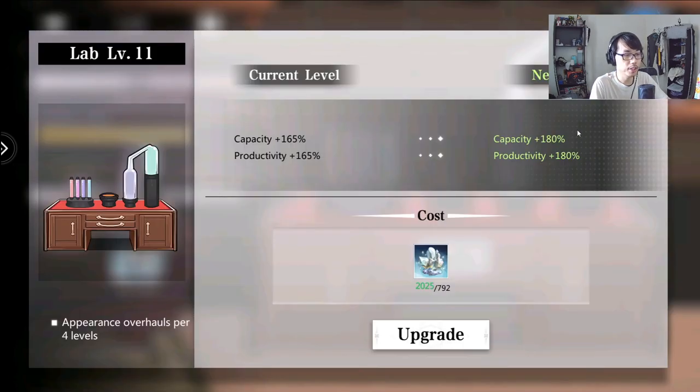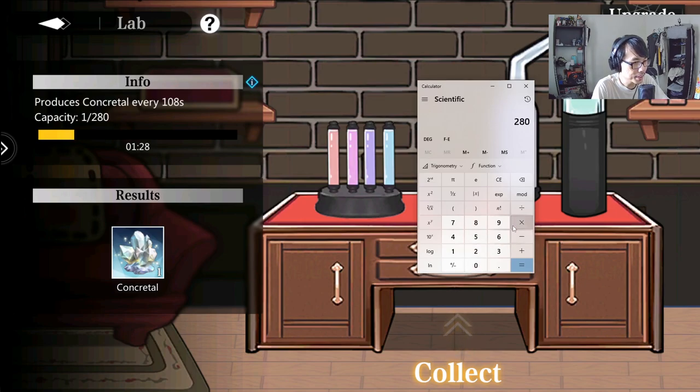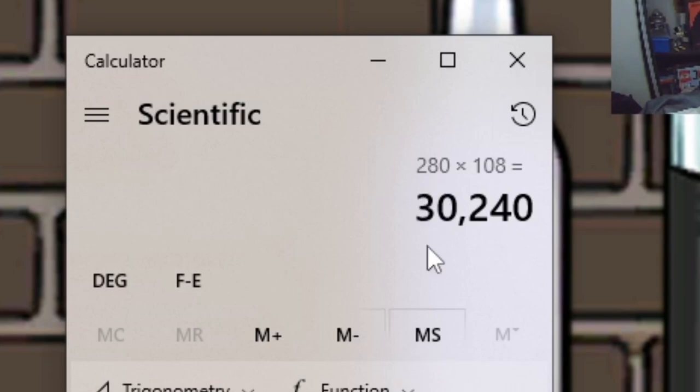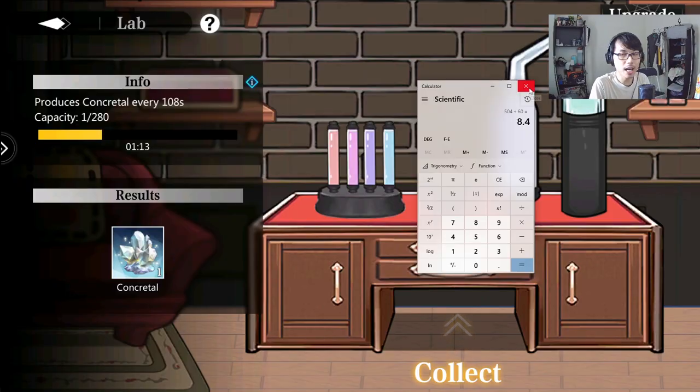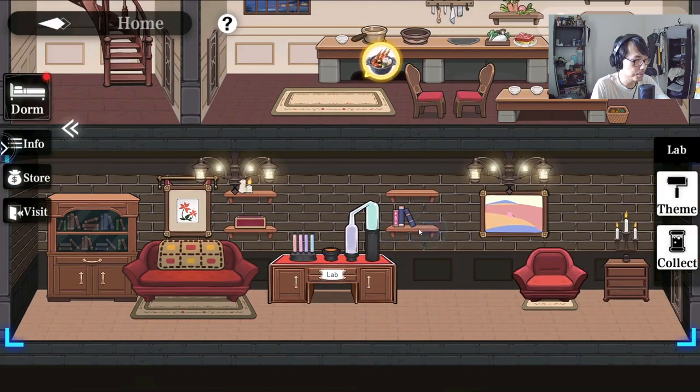Upgrading the lab should be a priority if you are new to the game. Right now I have 2000 of it, and I'm currently at lab level 11. Every time you upgrade this, your capacity and productivity will go up. I would highly suggest upgrading this to at least level 10 — that's a comfortable level. At that point you can hold up to 265, and you get a concreetel every 108 seconds. My capacity is now 280, so 280 times 108 seconds gives 30,240 seconds — about 504 minutes, or 8.4 hours. So every 8.4 hours at level 12, the stones fill up and you need to collect them.